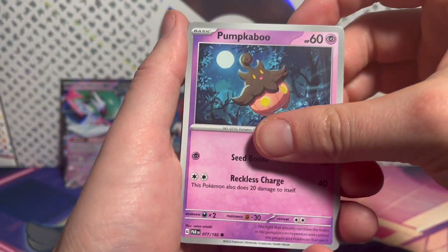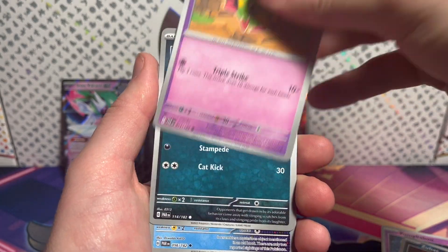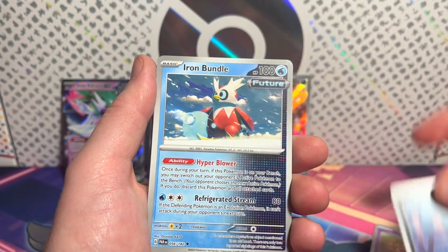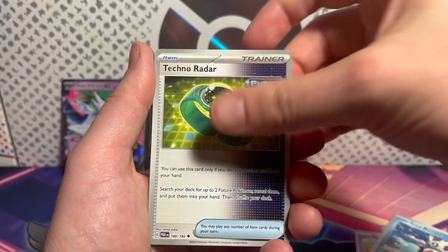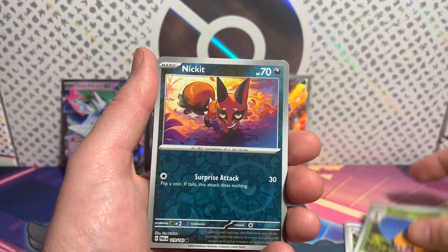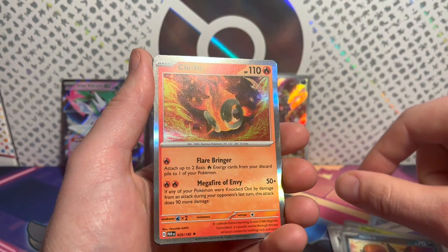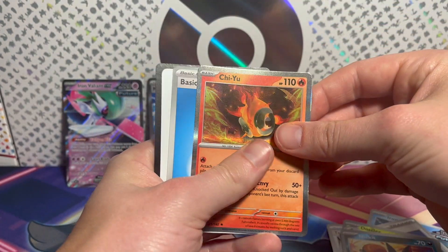Guardian. Gabumon. Pumpkaboo, Zubat, Natu, Purloin, Garchomp. I hear a bundle. Techno Radar, Countercatcher, Gholdengo. Nickit — can't hardly tell if that one's... And a Chi-Yu. Bummer.